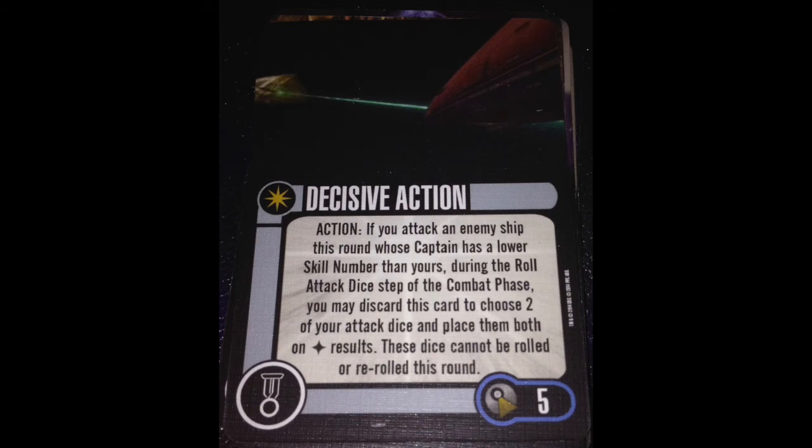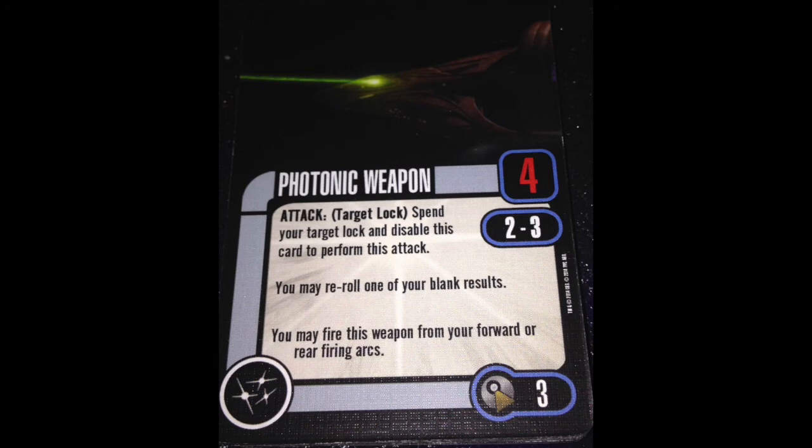Oddly enough, we get a weapon in this pack even though there's no weapon slot — Photonic Weapon with four attack dice, range two to three. You spend your target lock, disable the card, and you can re-roll one of your blank results. You can fire out your forward or rear arc. It's a card you'll spend points on, but if you can get a weapon slot — which requires going cross-faction — you have better dice. Combo that with Vulcan Commandos and all of a sudden you're up to seven dice. There might be something there.